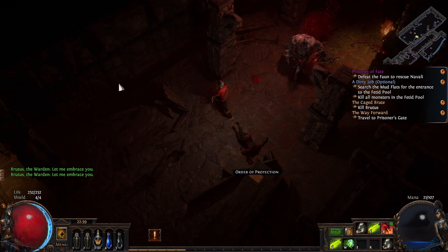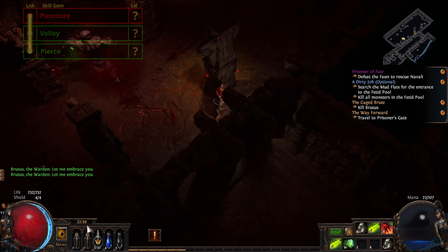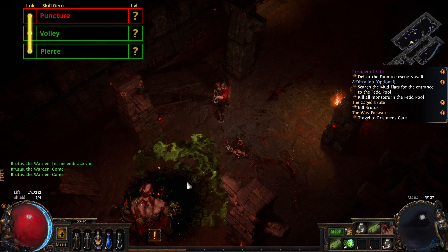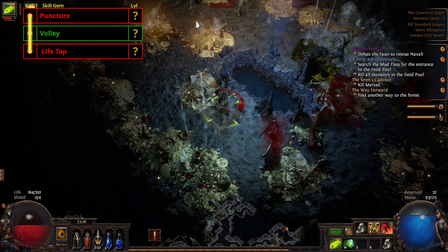For the quest reward of the Mercy Mission we're going to pick up Volley, and for breaking some eggs we're going to get Puncture. I then equip as my main 3-Link: Puncture, Volley, and Pierce. Once you've utterly destroyed Brutus in the prison by hitting him constantly with both Puncture and Caustic Arrow, head back to town and choose Life Tap for the reward for killing Brutus.